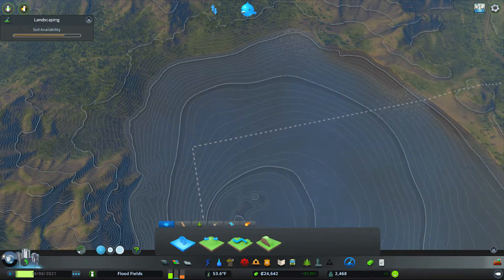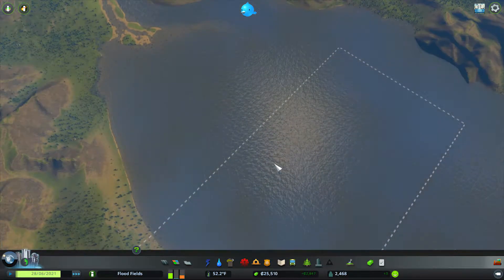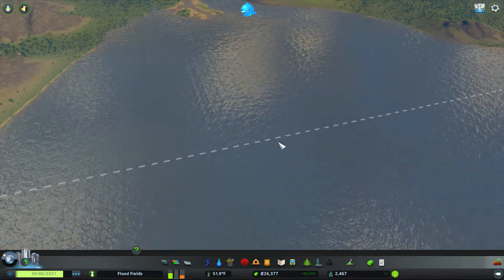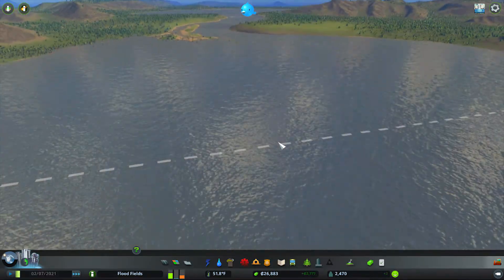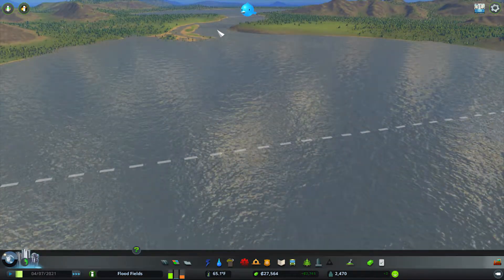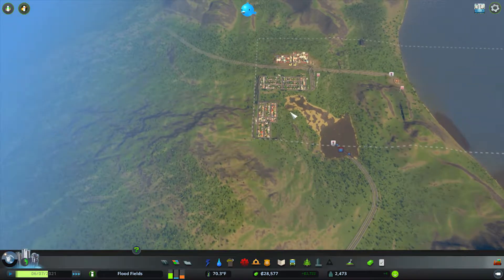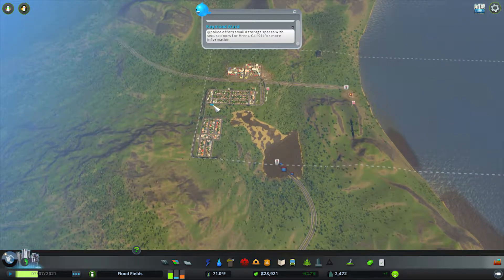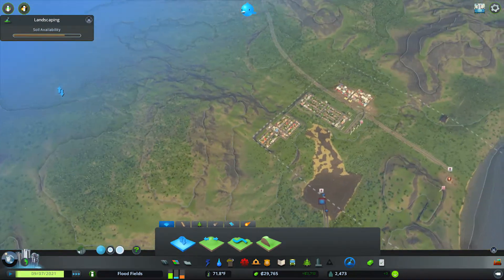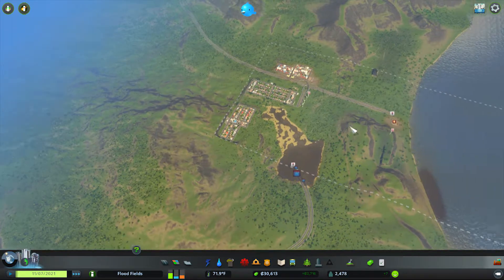As it fills up it's going to get increasingly slower, although it looks almost level at this point. We do see a couple big drops still, but it's getting close to where it's eventually going to be. Even if it would have filled higher, I do believe on this side it exits out the map, so it will eventually have to flow this way.